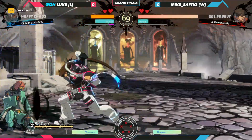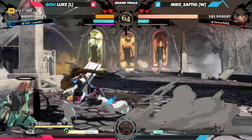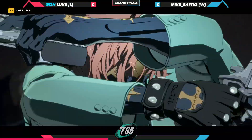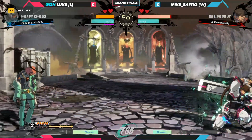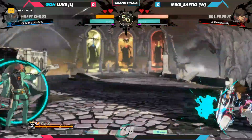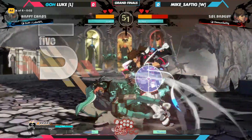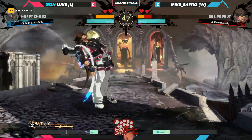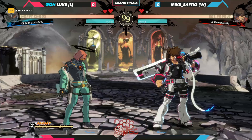Trapped in a corner like this against Mike Safdig — what are you supposed to do? It's chaos. You have no reversals, you have to block. You have no bullets either, which is a huge problem. Has to spend the Deus Ex just for the reload — and honestly, not only for the reload, but for that screen control too. Now you're forcing Mike to have to re-dash block in again and again. Very sensible decision to burn it there, and it's working out — finds that 2S and catches the backdash with the gunshot. Had just enough left in the tank to close up the round.